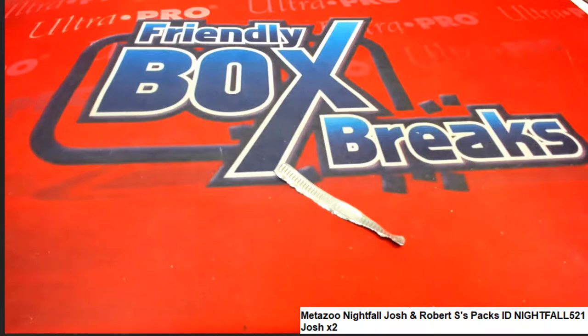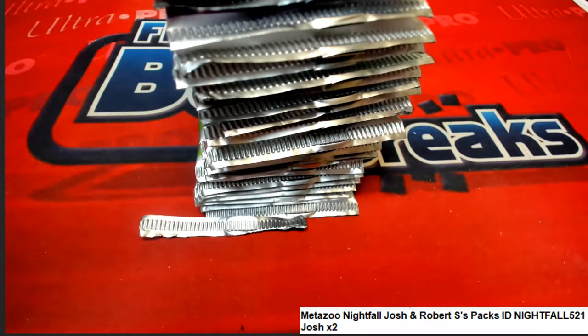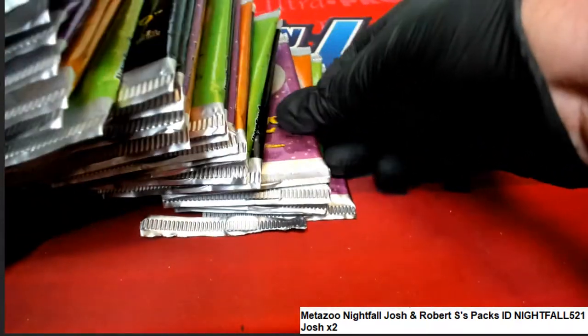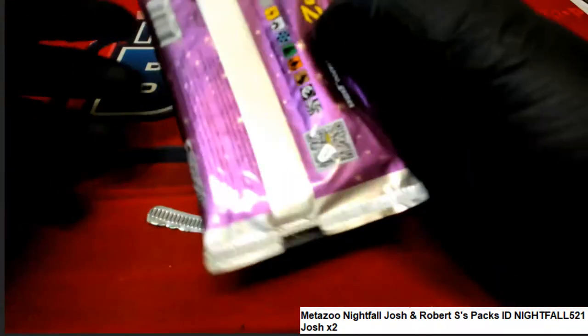Next up is Robert's. Robert has six packs — he got six packs earlier. Robert, if you're here you can pick six numbers; holler if you're here and I'll make sure you get your numbers selected. But for the sake of time, it's actually two packs right now for Robert — that's six, two packs — so I'm just gonna randomly select some packs. Good luck Robert with your two packs in Meta Zoo.